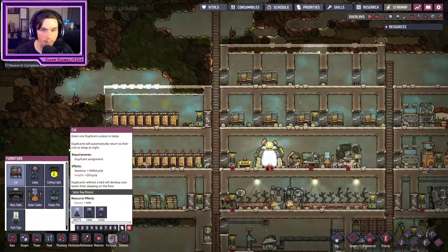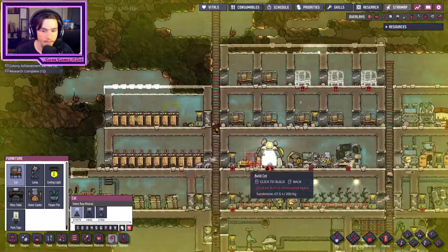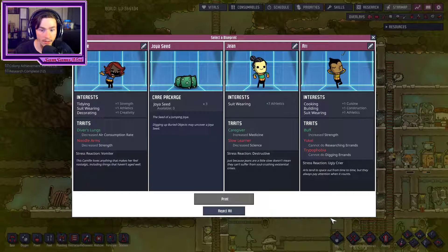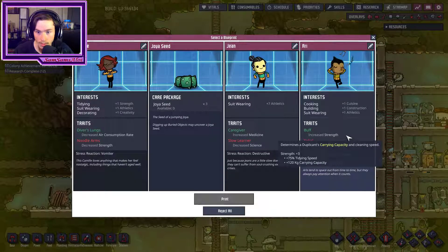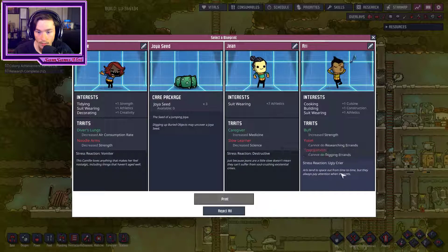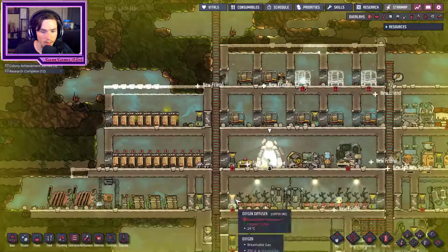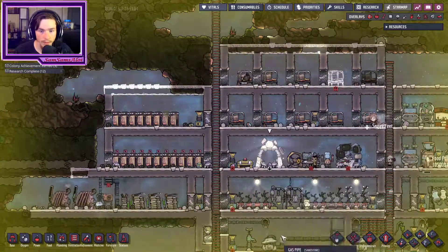Furniture - let's just load up these cots and see what we can get. Hopefully some good people. Vomiter, destructive, ugly crier. Okay, if I'm going to pick a person it's going to be you - cooking, building. Soot wearing. Can't do research, can't do digging. But you can cook. Care package - Joya seed. All good there.